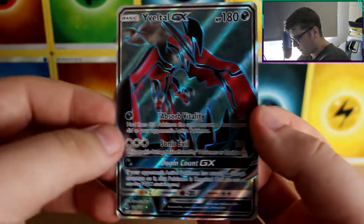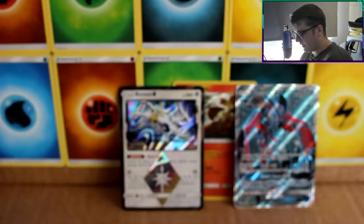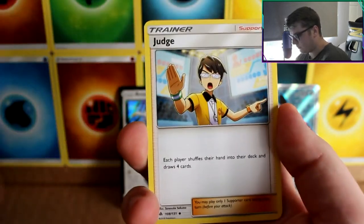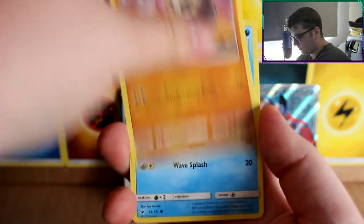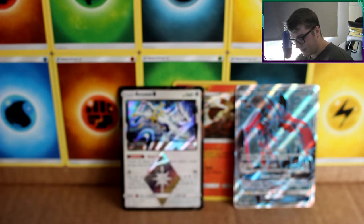Let me put him down here because I forgot my sleeves. The likelihood of getting a Greninja full art now is probably nil. Next card: Tyrantrum, Hassel, Judge, Goomy, Goomy, Snorlax, Cubone, Froakie, Skrelp — Skrelp is our reverse, then Heatran is our rare.